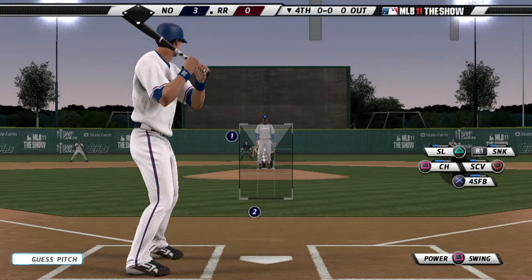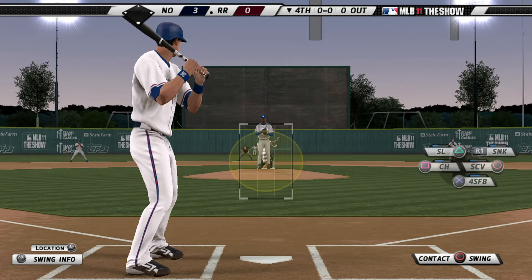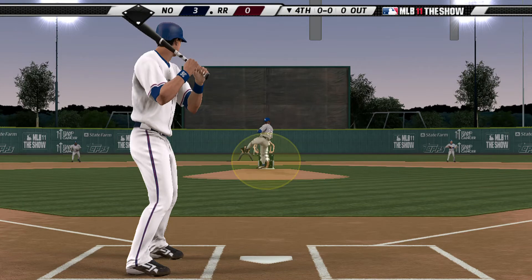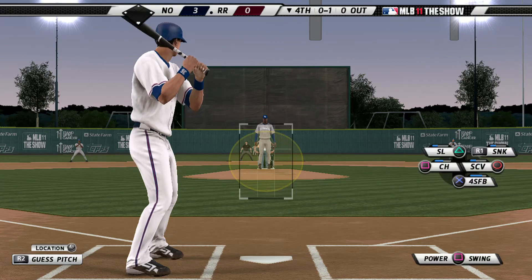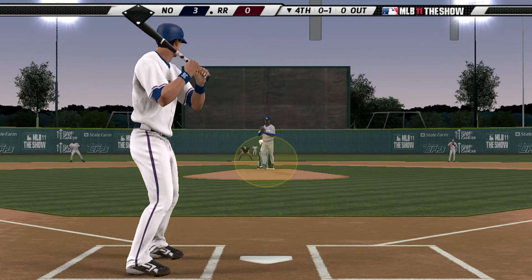JJ Medina will lead things off here in the home half of the fourth and he throws the fastball by him, 0-1. Now that they've staked him to a three-run lead, you have to figure he'll be able to pitch a little more confidently out there.